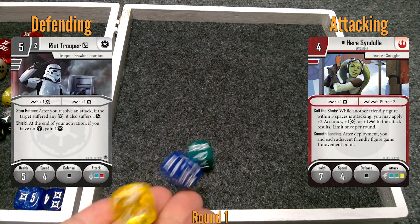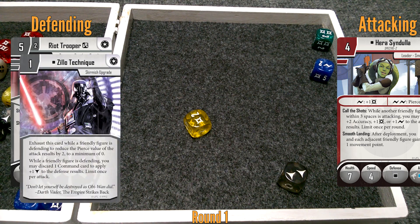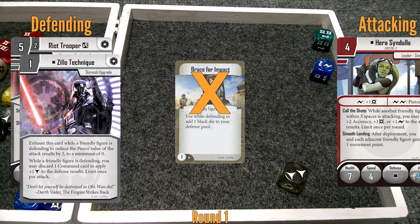Yeah, I'll just roll it. You're gonna get smoked, buddy. I've got the range, I've got a damage and a surge to work with. She can surge for one damage. So I need to pitch a card then to keep his ass alive — you add one to get two, so I'm gonna pitch that. He takes one.